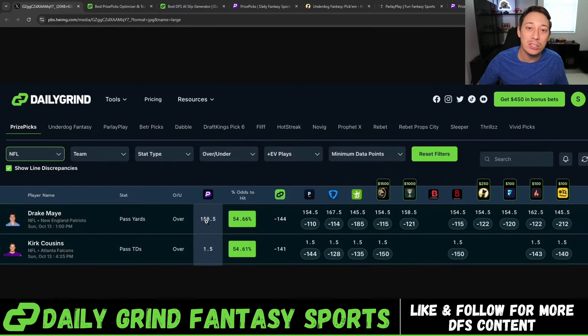Here are two NFL examples. Drake May was listed at 150 pass yards on PrizePicks. However, the rest of the market was closer to 154–158, and DraftKings and Parlay Play had this at 145.5 — but heavily favoring it to happen at minus 212 and minus 185 odds. When you see these high minus numbers, sportsbooks believe these have a very good chance to happen. After the math on Daily Grind Fantasy, this shows a 54.66% chance to hit, qualifying it as a good play.